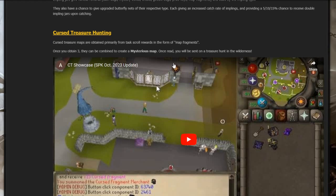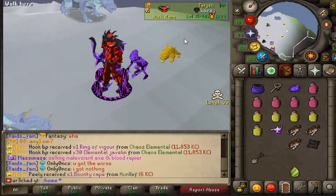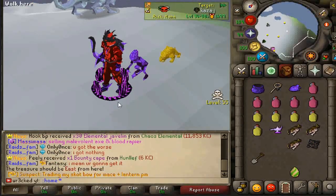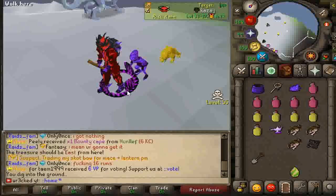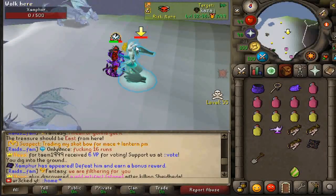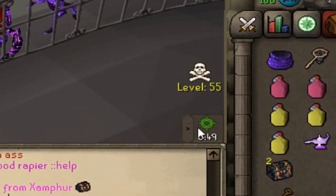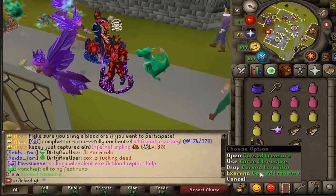Cursed treasure maps are obtained primarily from scroll rewards in the form of map fragments. If you obtain all three, you combine them to create a mysterious map, then go on a treasure hunt in the wilderness. You can also buy them in the player-owned shops for around 400 bill each. It shows me to go northwest, then east from here. Some locations are global, so a lot of players will come.